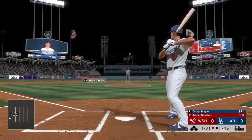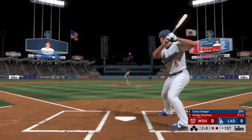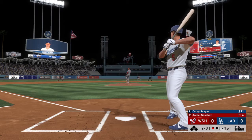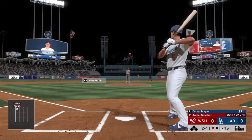Outside for ball one. Bases are empty, one man out. That's inside, 2-0. And now a pitch on the way. And he gets this fastball over. It's 2-1.